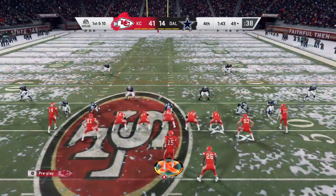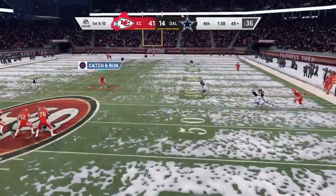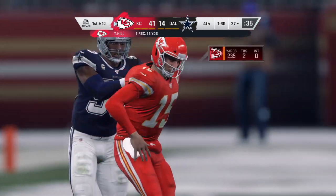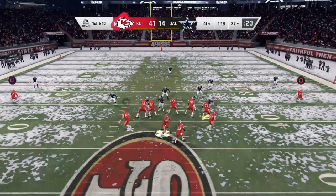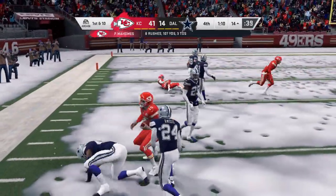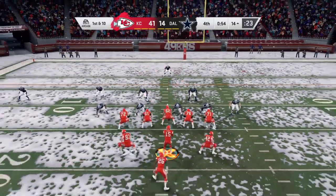A little too aggressive defensively and the flag comes out. No one trying to cover is going to like a call going against them, but you have to like the effort — went for the interception, just unable to get it. Now a pass taken in by Hill, tackled inside the 40 — 12 yards into a Kansas City first. He's going to take off with it, all the way inside the 15 before they drop him — 23 yards on the tuck and run, putting him over 100 yards rushing.